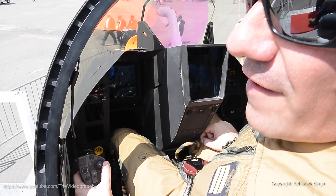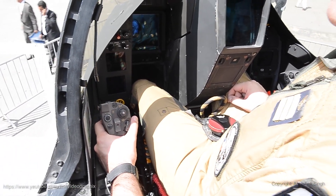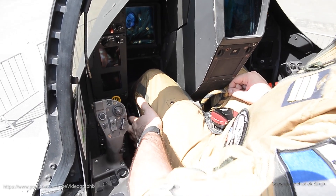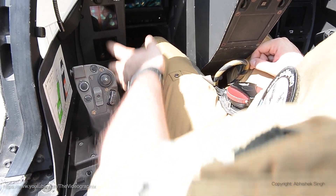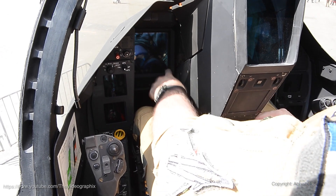Now you are seated in the Rafale. Starting from the left, we have the throttle, which controls the two Snecma engines. After that, we have some small switches for the landing gear, the battery, and so on. Here we have two small touchscreens to validate the information we want, on the left and right sides.